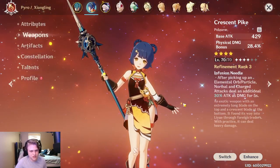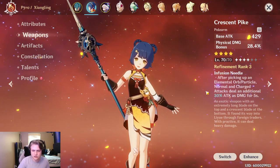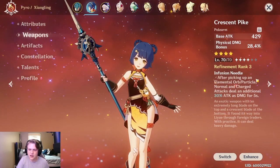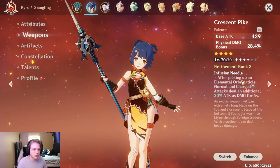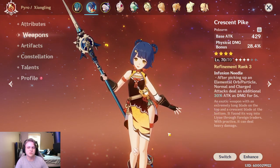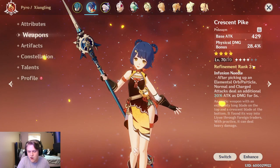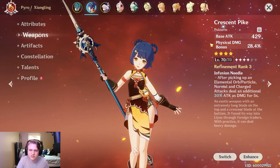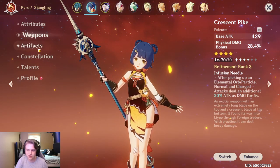Getting into the weapon — I've mentioned Crescent Pike a couple of times, and the reason it's so busted is: one, it's craftable so you can get those refinement ranks up; and two, the extra damage you deal can actually crit itself, which is absolutely bonkers. When attacking with Zhongling after picking up an elemental orb or particle, you'll get extra damage numbers that can crit, which bumps your DPS up substantially. Mine is at refinement rank 3, and it also has a physical damage bonus substat. My Zhongling is only at level 70 and I'm at AR 50, so I do need to level up her weapon and level.